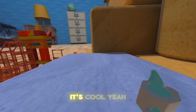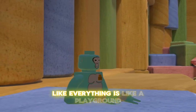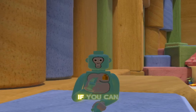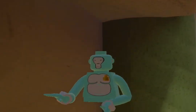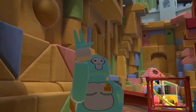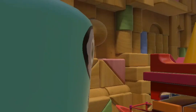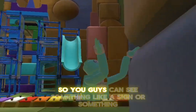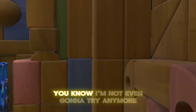All the walls are made out of blocks, it's cool. Everything is like a playground, like a kid's bedroom technically. If you can see over here — let's go over here. I can't even get up here. We have to get up there so you guys can see something. It's like a sign or something. I'm not even gonna try anymore.